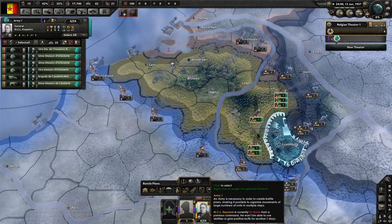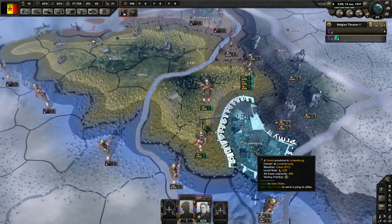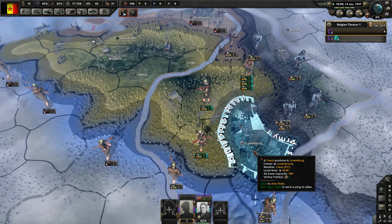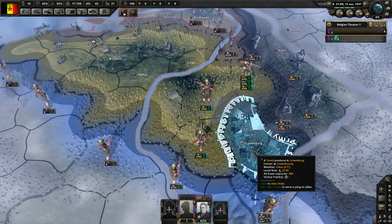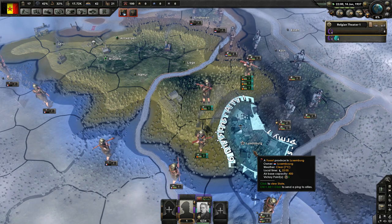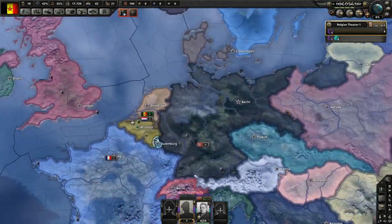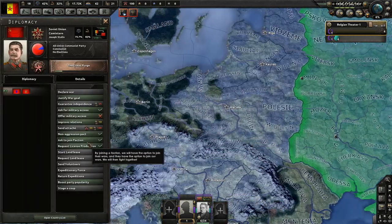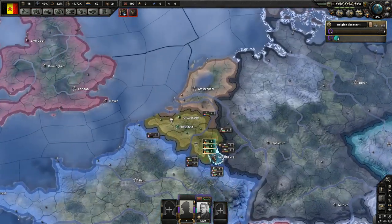So there was the Washington Naval Treaty of 1922, which forbade any new battleship construction for ten years and limited the maximum size of guns and ships themselves. In 1930, all the signatories came together and negotiated the London Naval Treaty, which limited construction of cruisers and put strict restrictions on their size.